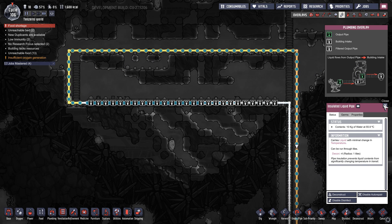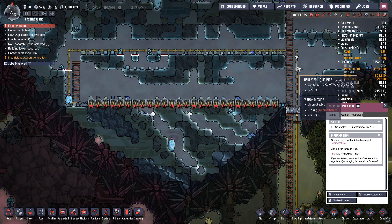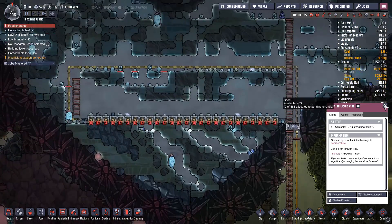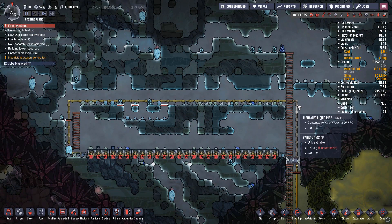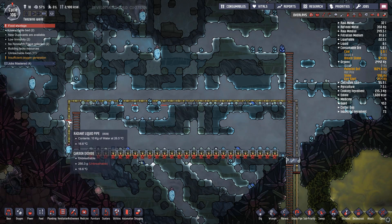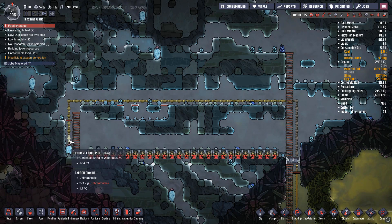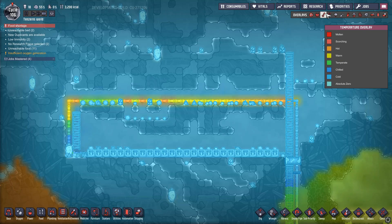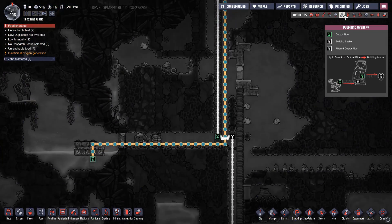As you guys can see the water is coming through. This is all insulated piping up until here, and then all this is radiant piping. Contents are 55.7 degrees Celsius — there we go. You can see that the piping is taking some damage, but the contents are dropping to 21, 19 degrees. Now why did it stop pumping? Pipe blocked.